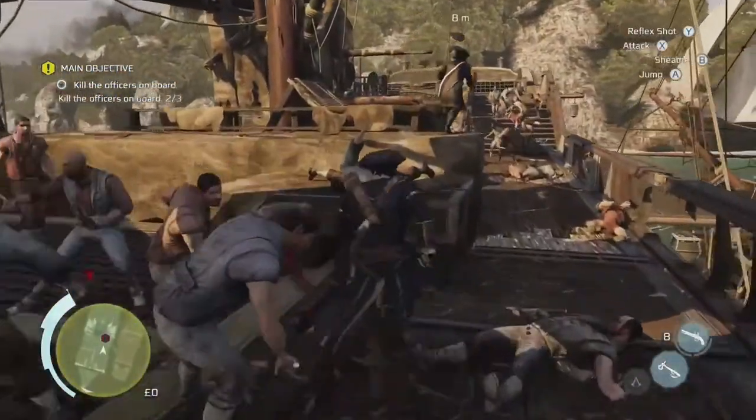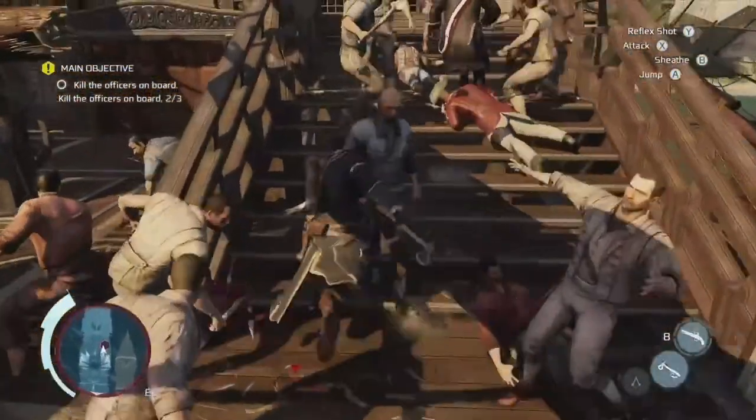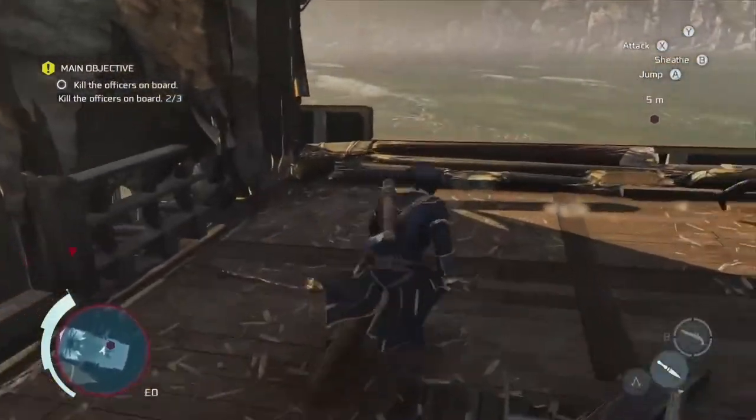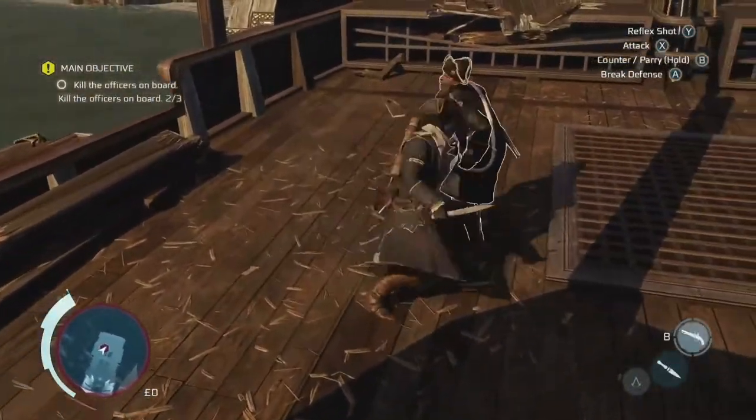Once you've gotten your killstreak of three, chase down the final officers on board. If you have multiple remaining, chase them down and take them out. Once they are killed, you are going to be watching a quick cutscene and ending the memory.